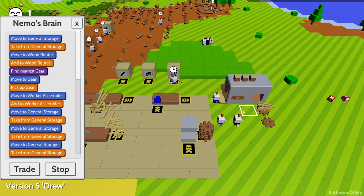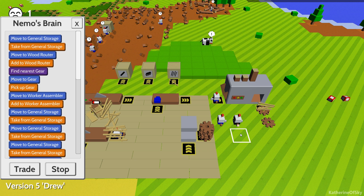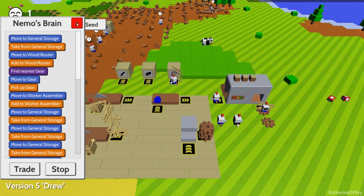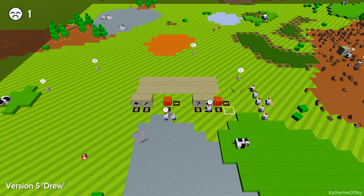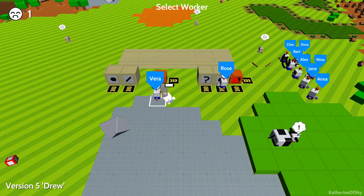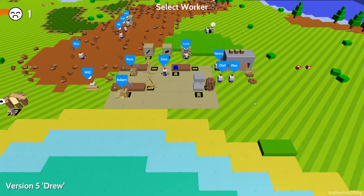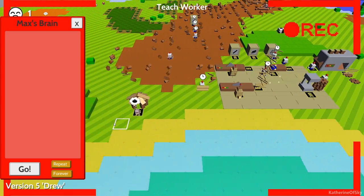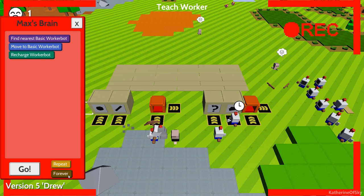For emptying hands, I could do a repeat loop saying 'do until hands empty,' since we are telling them to pick up only a set amount. So anytime we want another bot, we'll just send Nemo to be able to do stuff. Let's go over here and put down the new robot. Who is this? This is Vera — Vera apparently has gone dormant. So let's get Max — teach you stuff. I'm going to teach you, Max, how to go to a basic worker bot and recharge them. Do it forever — please go. So now Max and Vera should be able to do all the recharging.